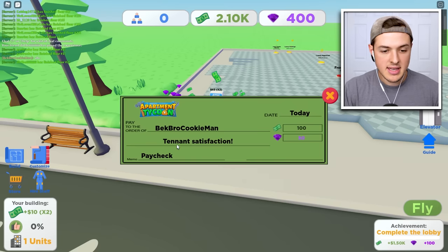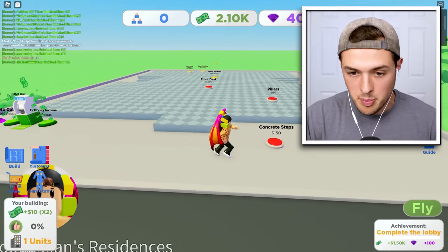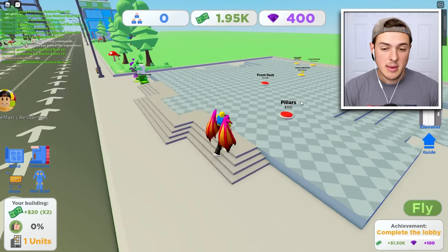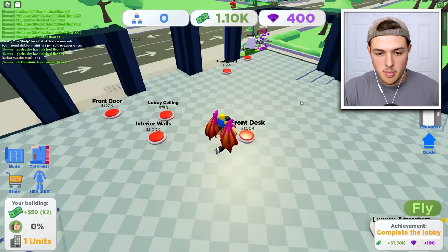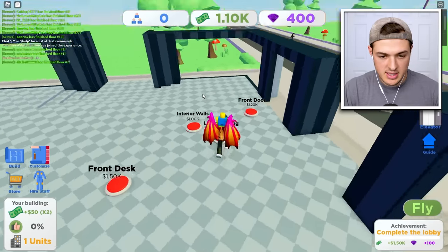We're making two times money every single second. I got a paycheck — tenant satisfaction. I didn't realize I have any tenants because I haven't really built anything yet, but I have some money to spend. We can spend a little bit on concrete steps, some pillars. I just built some walls. We could buy a front desk — never mind, I don't have enough money for that. Let's make a ceiling.